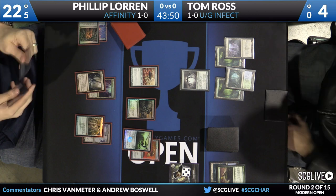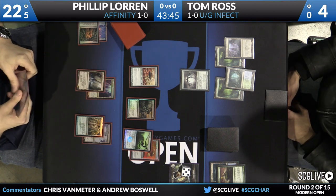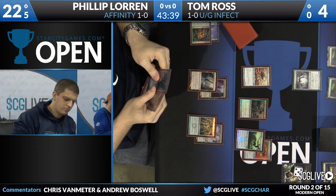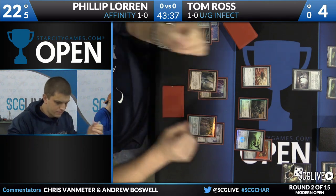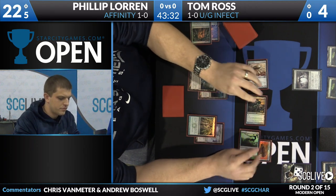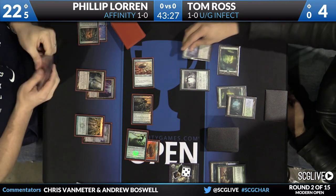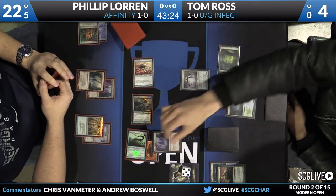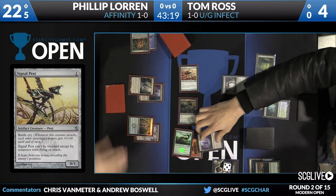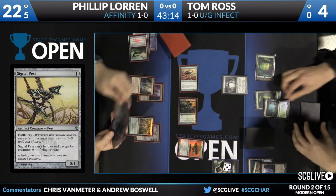If Tom goes for an attack he'll get some Infect damage in, but he'll die on the crackback. He does have two Vines of the Vastwood in hand and Rancor along with another land, so he doesn't really have a lot going right now. Philip is looking to just end this game right now. Philip is going for a pretty big attack — all his creatures get +1/+0, which is why the Ornithopter is coming in also. Looks like it's just going to be three pushed through. Philip might just use Galvanic Blast to finish the game on the spot.